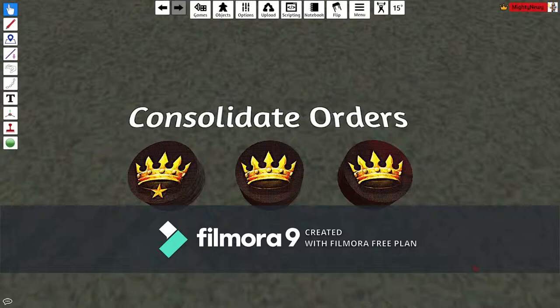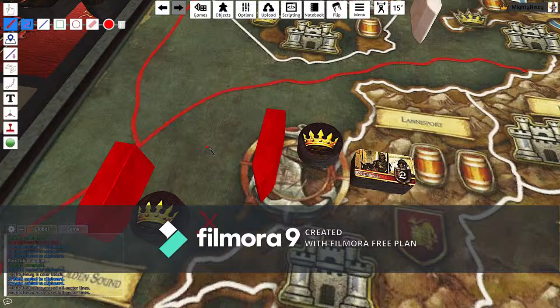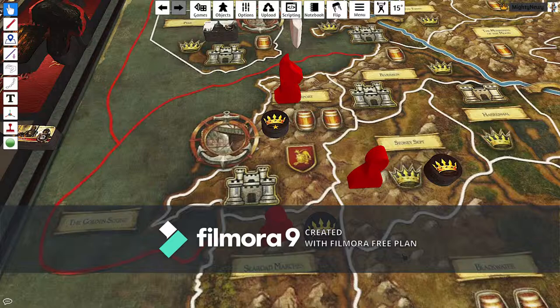The consolidate tokens are there to accrue power tokens throughout the game. If you play one on a unit in an area without a printed crown, you get one power token. If the area has a printed crown you get one plus however many crowns are printed there. If you play the star version of the consolidate power token you can muster units — a castle gives one point of mustering, a stronghold gives two. You cannot consolidate power in the sea, but you can in a port.